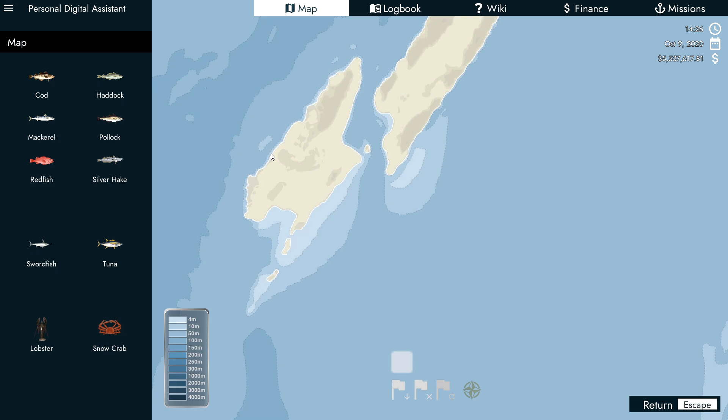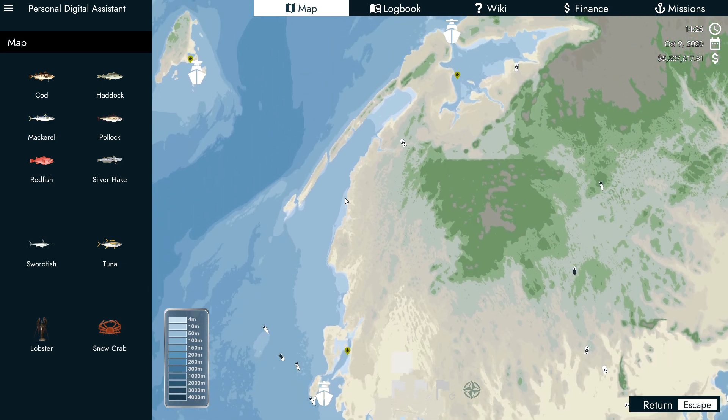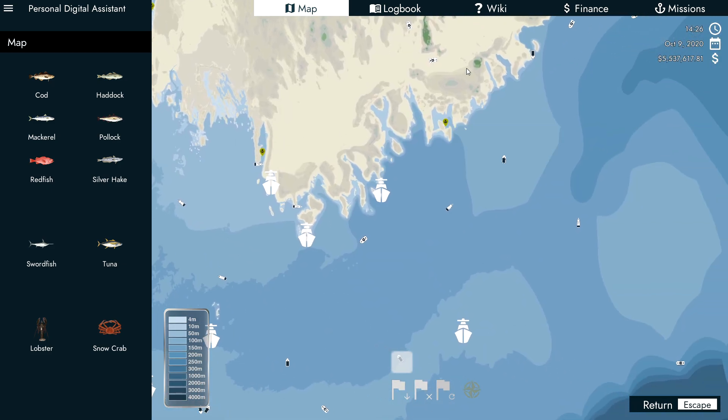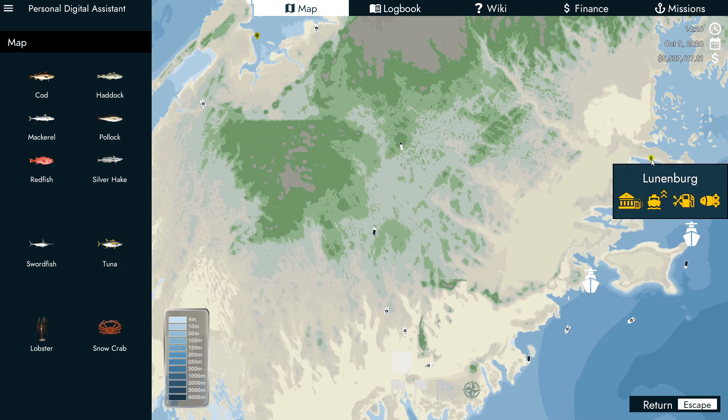Also do not forget to unlock the ports. There are six in total in the game. Up on the far top left of the map you have Ingleshead and over to the east you've got Digby. Moving down is where you start at Yarmouth. Do not forget, if you are out on the hunt for boats and points of interest, to make sure you have purchased the radar upgrade as that will allow you to discover things at a much greater distance.